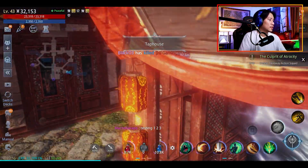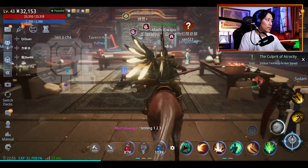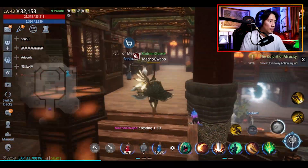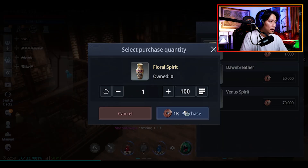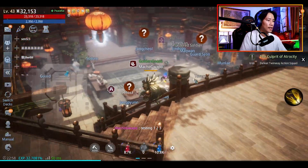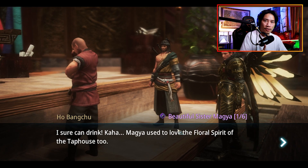Heading inside the top house. We're going to go upstairs and go to the liquor merchant, purchase the floral spirit, then go back down. Talk to Ho Bang Chu — that's your first clue.